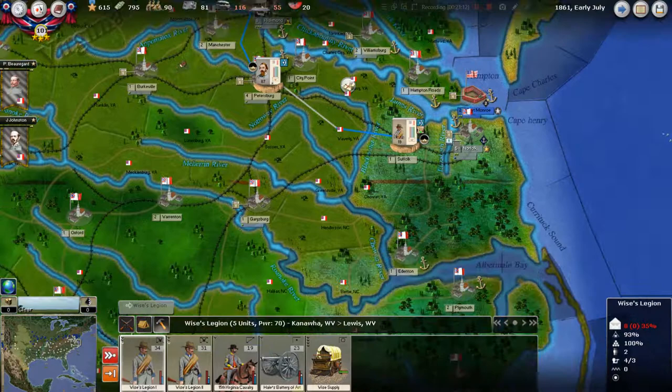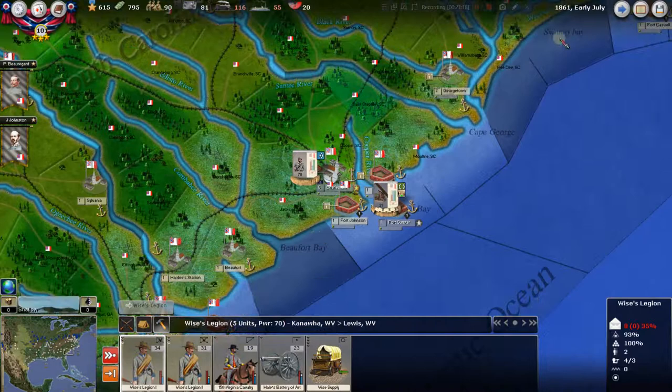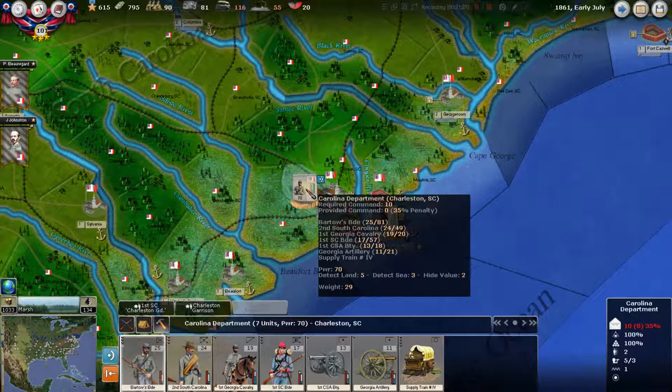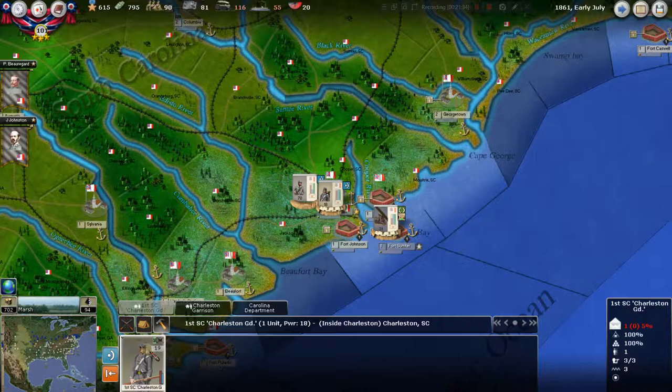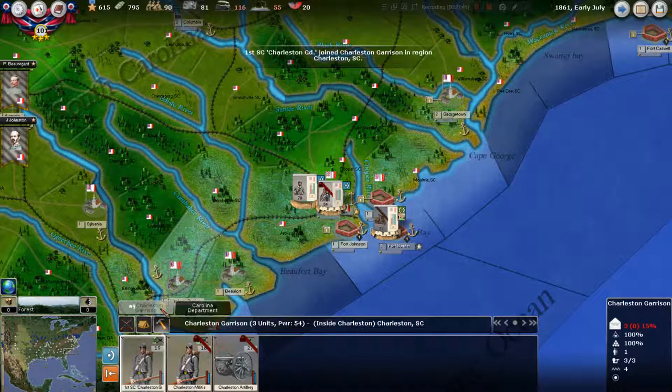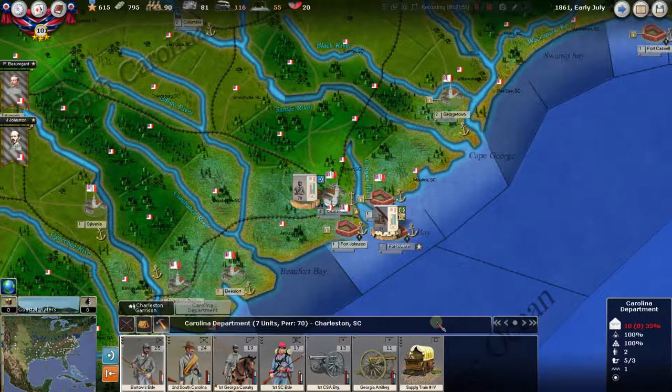There's not a whole lot going on here. Up and down the coast there's nothing much going on — most of the action takes place in Virginia. But we do now have the Carolina Department. You may remember we built some volunteers here — those are the Charleston Guards. We have the Charleston Garrison. Let's just put them together. They're just hanging out in Charleston, probably having a very good time during the Civil War — not in the heat of the battle. But the Carolina Department — we need to get these guys north. These are some really nice, valuable units. Our rail right now is 116.